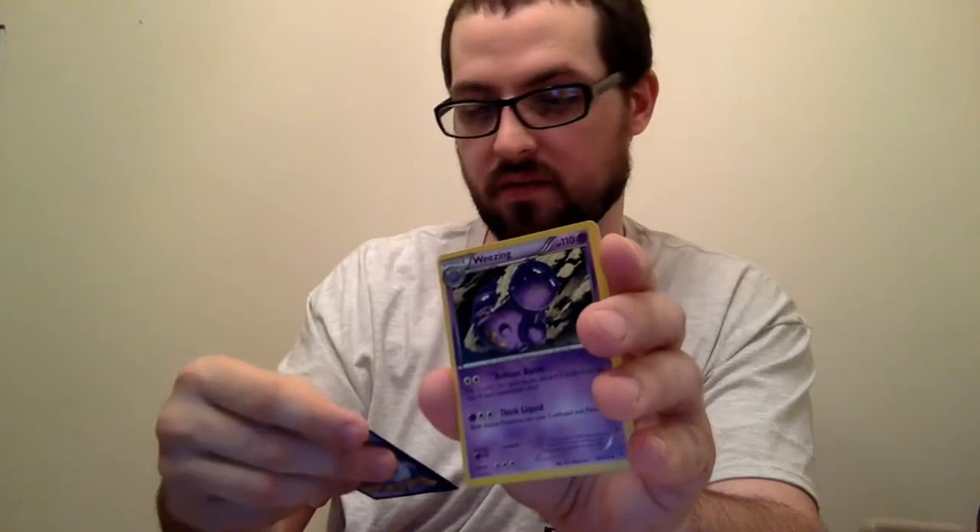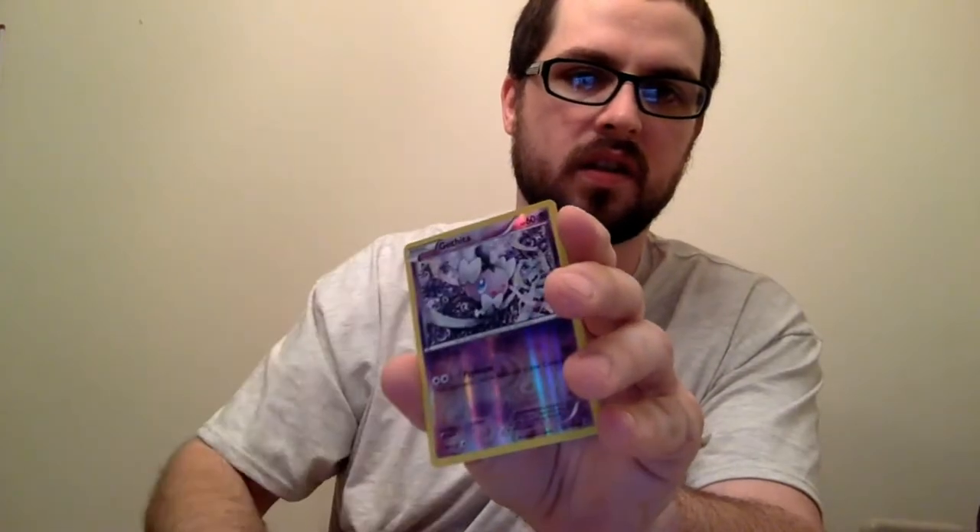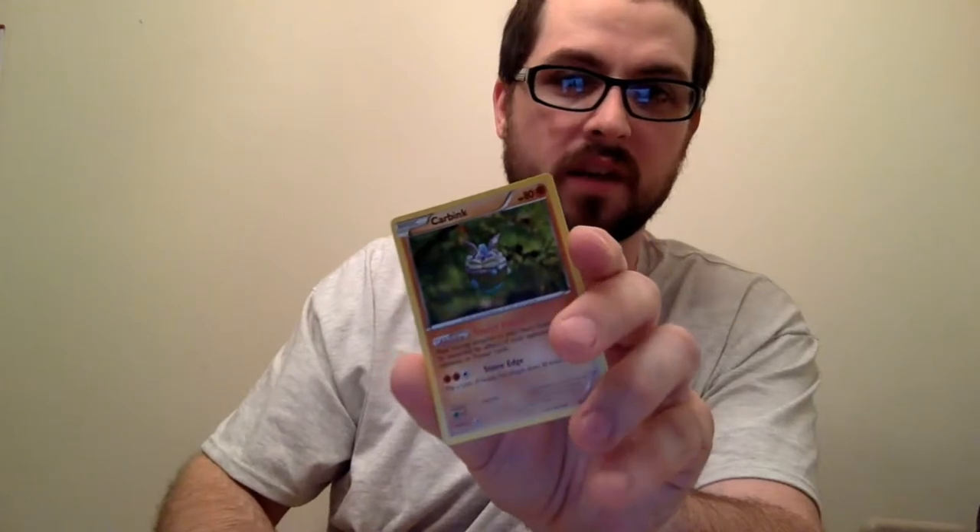We got Diglett, Minccino, Riolu, Carbink, Deerling, Altaria Spirit Link — oh, I actually did want that card, that's a good one — Weezing, Hawlucha, Reverse Gothita, and a Carbink Rare. Two Carbinks in there — one is a Rare and the other is a Common. A Common and a Rare Carbink — that's kind of weird.